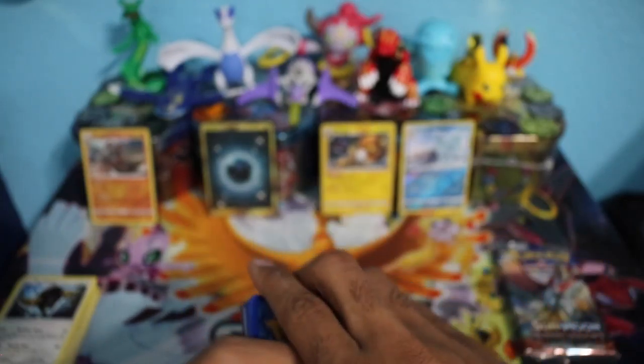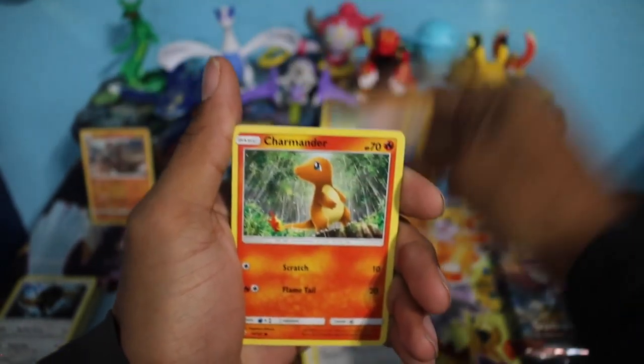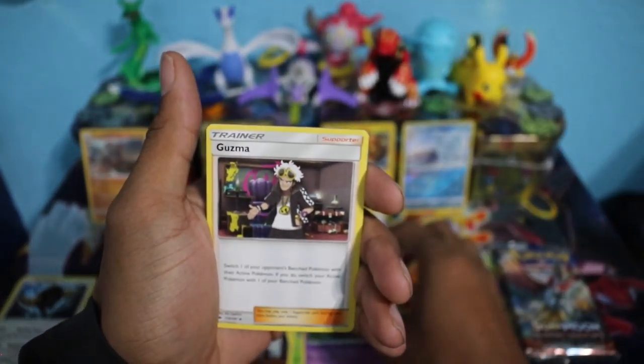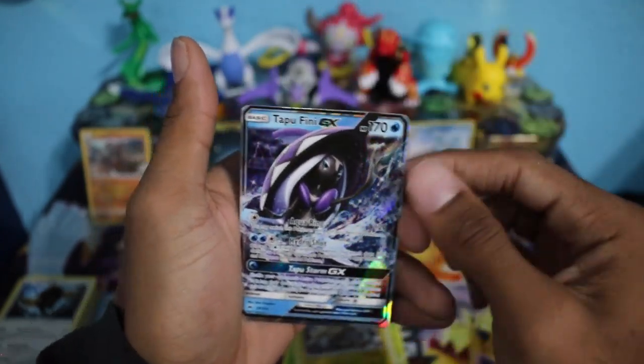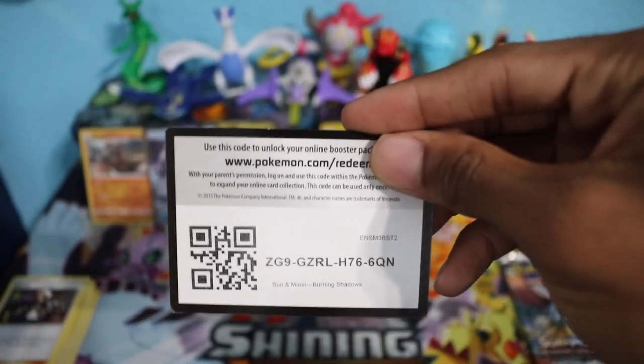We have another Marshadow pack — pack number six. Cards include Pansage, Stufful, Meowth, Crabrawler, Charmander, Dark Energy, Samsara Sage, Whirlipede, a Guzma, an Electivire Reverse Holo Rare, and we have a Tapu Fini GX — very nice! So far we have some pretty solid pulls out of this box. We put that Reverse Holo Rare in the back as well. Two packs left, both Ho-Oh packs — hopefully one of these can be a Hyper Rare or better.